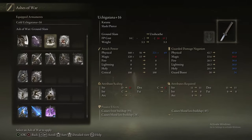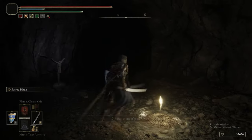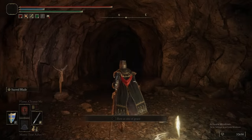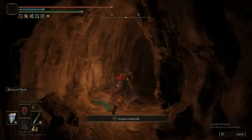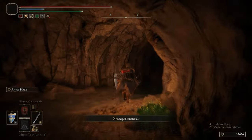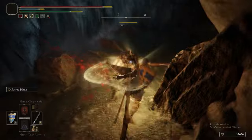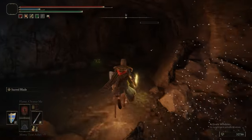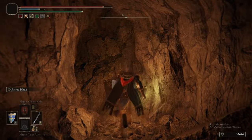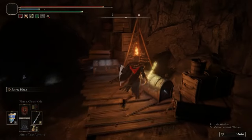Now we are in a lakeside cave. We put on Sacred Blade because there is a bunch of skeletons in here. There's a Lost Ash of War in that box, and Rejuvenating Boluses — used for Death Blight buildup reduction — so they're actually pretty useful to have. Sacred Blade just makes short work of every single skeleton.